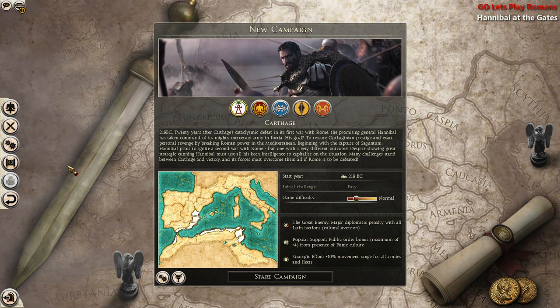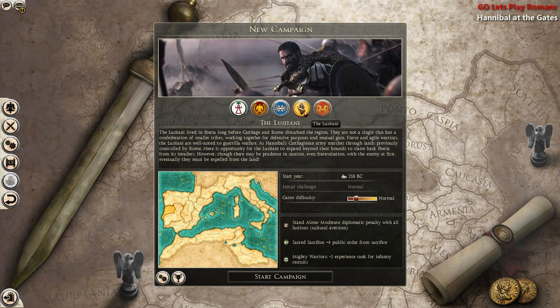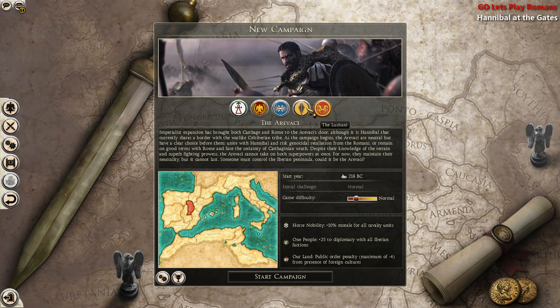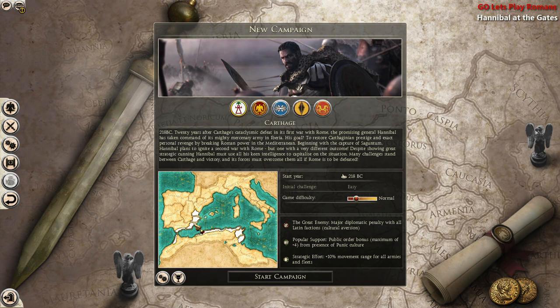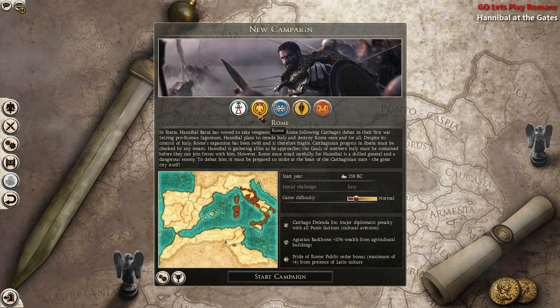There are currently 5 main factions that you can play as: Carthage, Rome, Syracuse, the Lewistani, and the Aravaki. They're all in different locations — one's in Spain, another one in Spain, this one's a little bit further down in Italy or Sicily. We'll be playing as Rome, fighting against Carthage, which is pretty heavily entrenched in Iberia and North Africa.